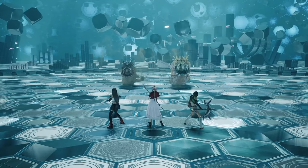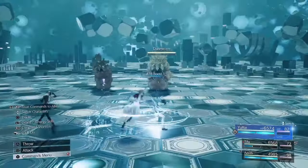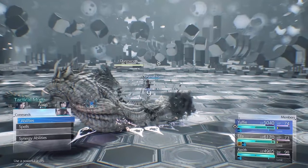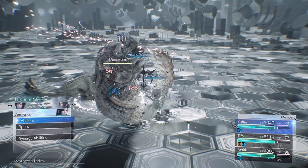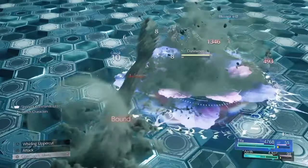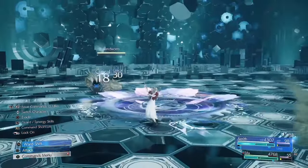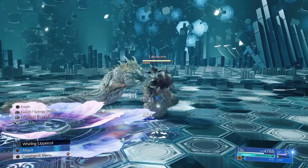Round 7 is usually easy but this attempt I had almost everything go wrong — I decided to show you guys so you know how to recover from this. Everything starts off the same. What usually happens is you just Brumal Form to dodge the swallow, but they caught me on the frame Yuffie was vulnerable. Thankfully Tifa can still recover — one Blizzaga and it's like nothing happened.